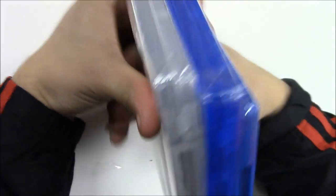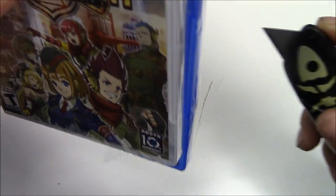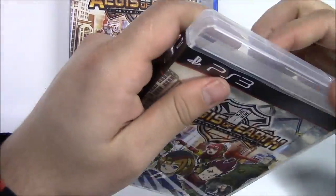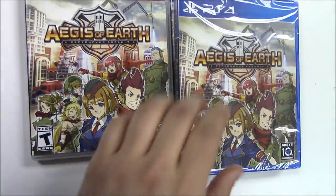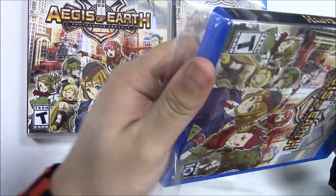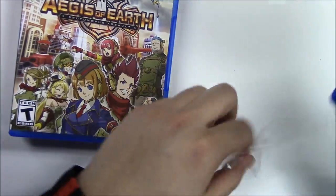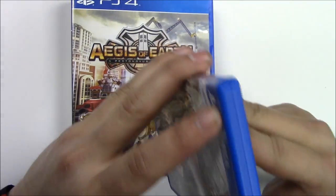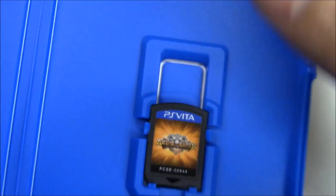Awesome guys, let's start this unboxing and see what's inside. Starting with the PlayStation Vita because it's on top — we have just a game cartridge. Now with the zoom in, let's see if there's anything behind the front cover art. Looks like it's blank.